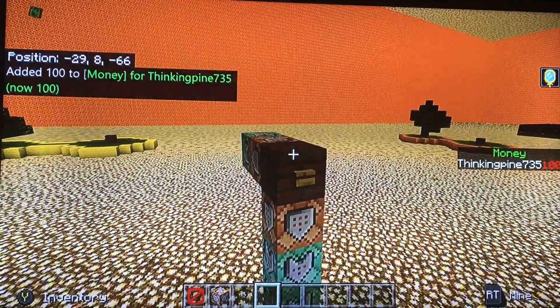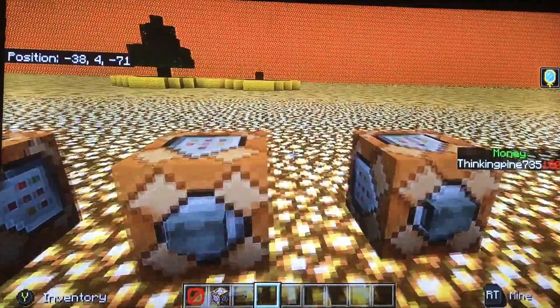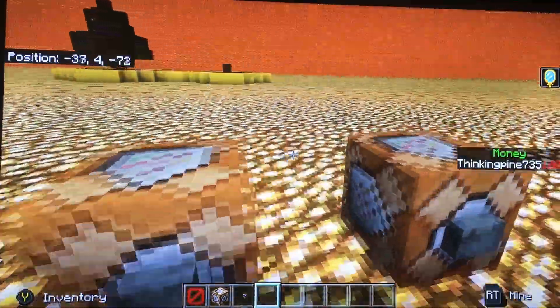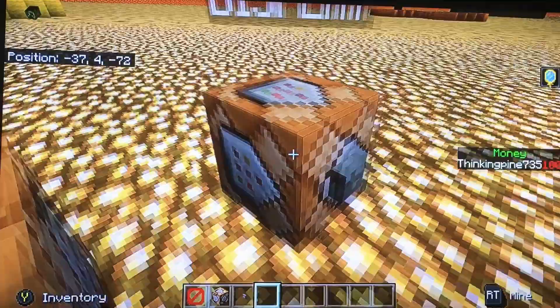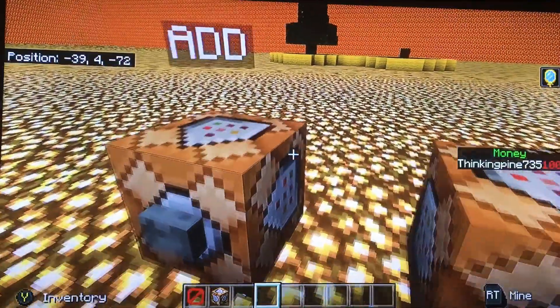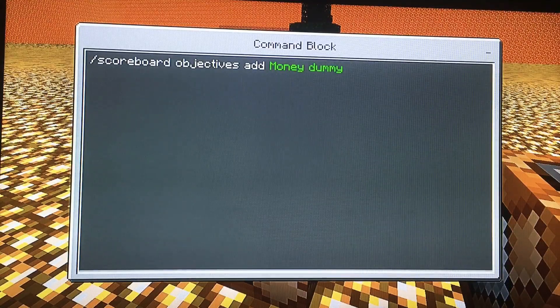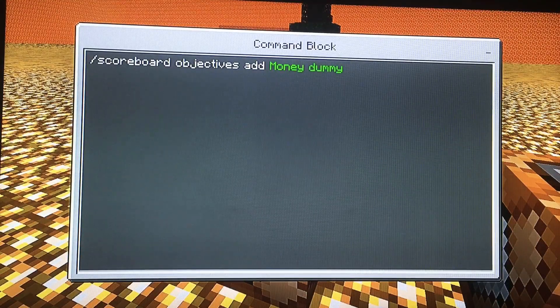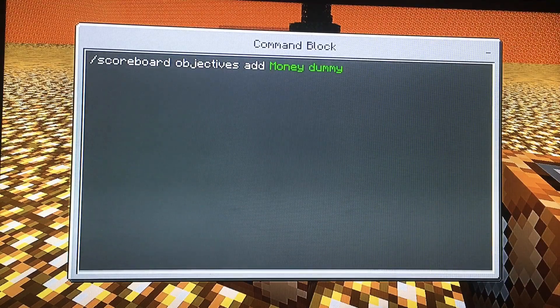I'm sorry about my voice and if you hear me sniffling, because I am kind of sick. So the first thing you're going to need to do is have command blocks, or you can just do these all in commands, but I prefer them in command blocks. So the first command is slash scoreboard objectives, add whatever you want the thing to say, and then you put dummy at the end.